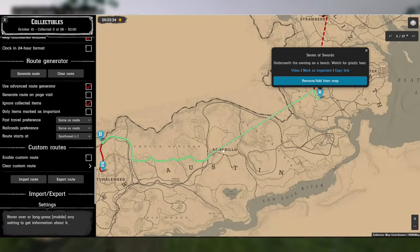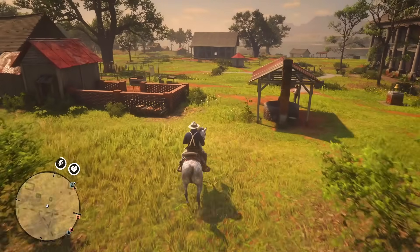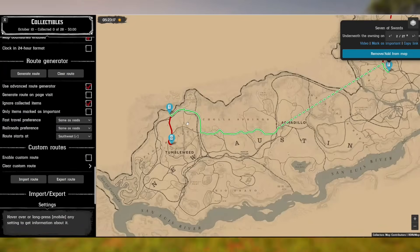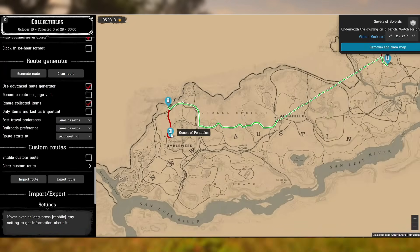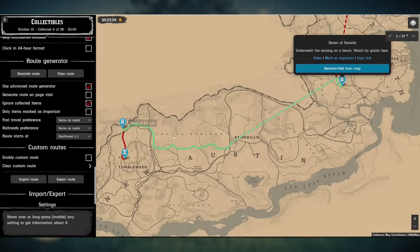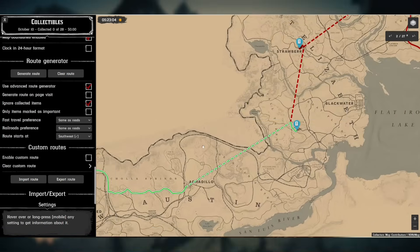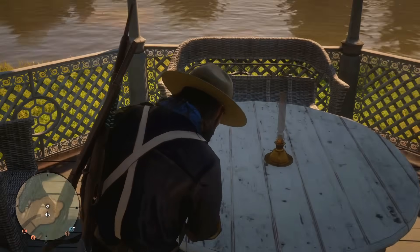By pressing keys L and J you move to the next or previous step. When you see a line indicating fast travel, I always like to rethink what the map shows — for example, it's clearly faster to go back to Tumbleweed and fast travel from there rather than riding all the way to Armadillo to fast travel from there.